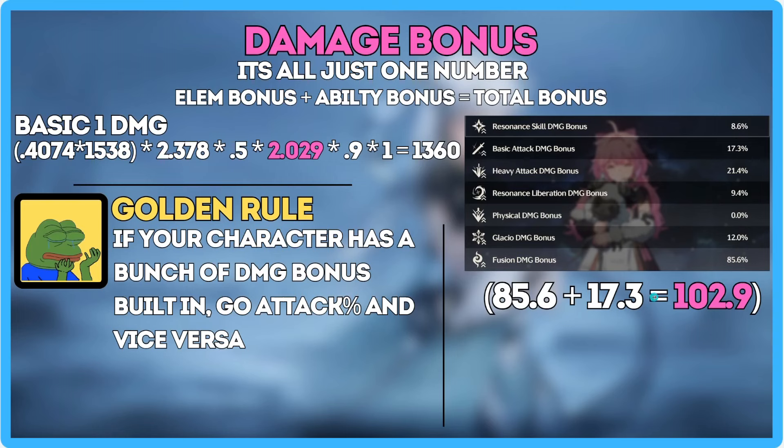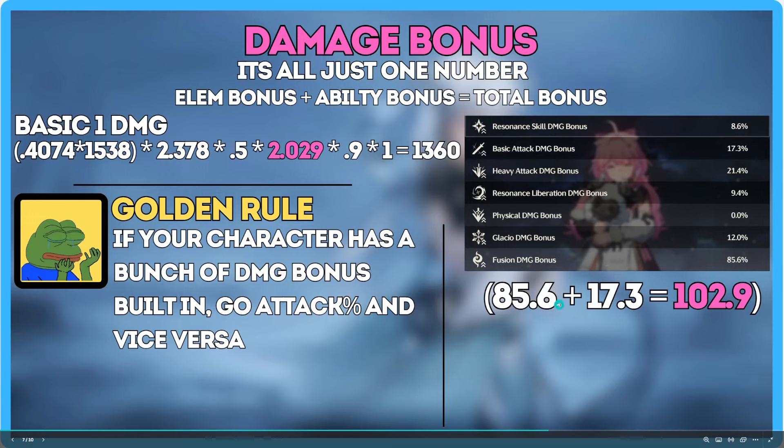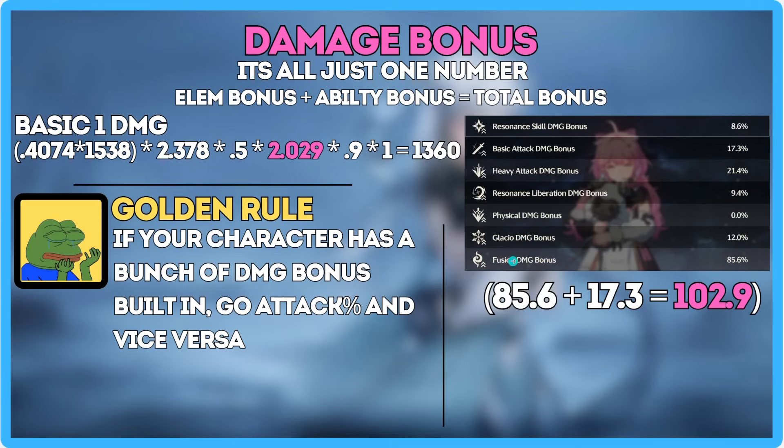All of this is additive. Too much of it means heavy diminishing returns, and it also shows you that you don't really need crazy substats with damage bonus. When you already have 100% damage bonus from your echo set alone — 2-3 pieces plus the set bonus — getting an extra 8% on a roll is not that impactful. Don't stress over it.